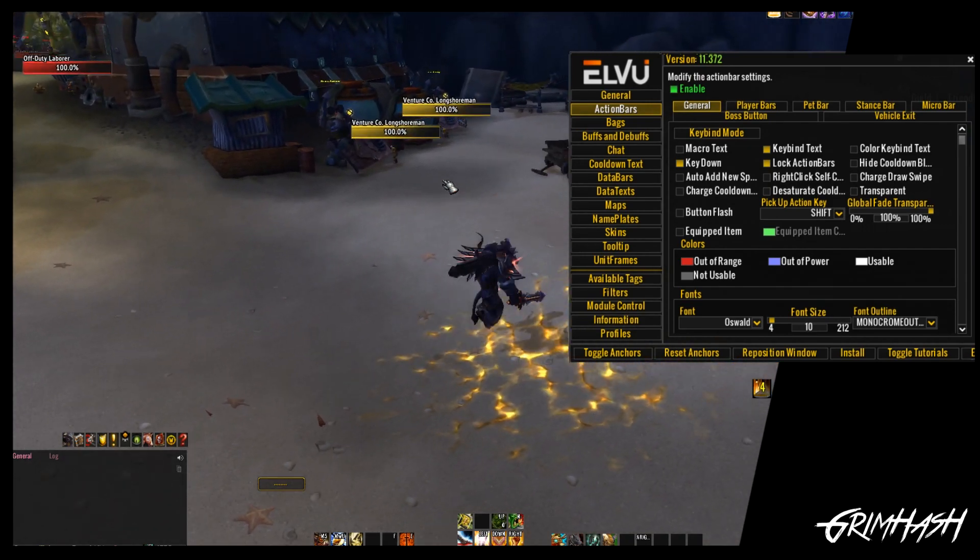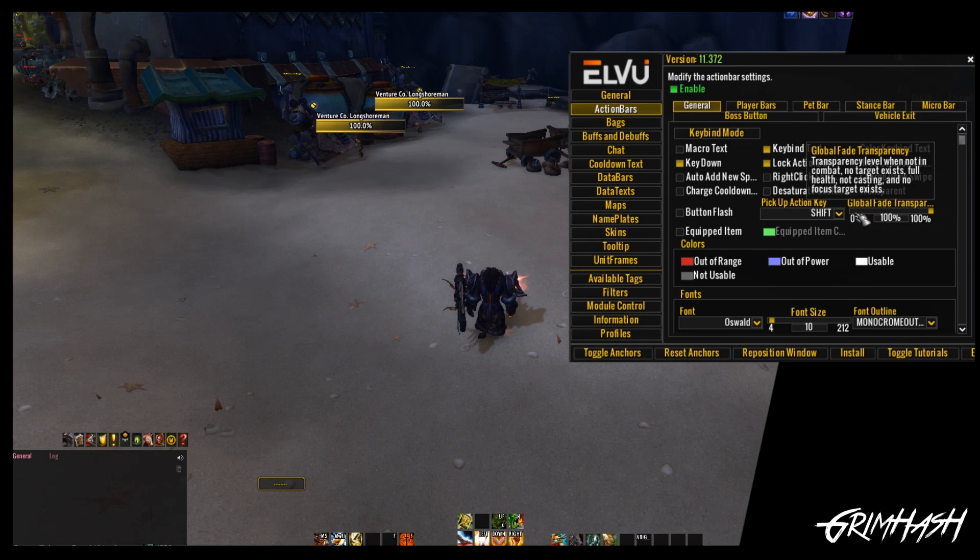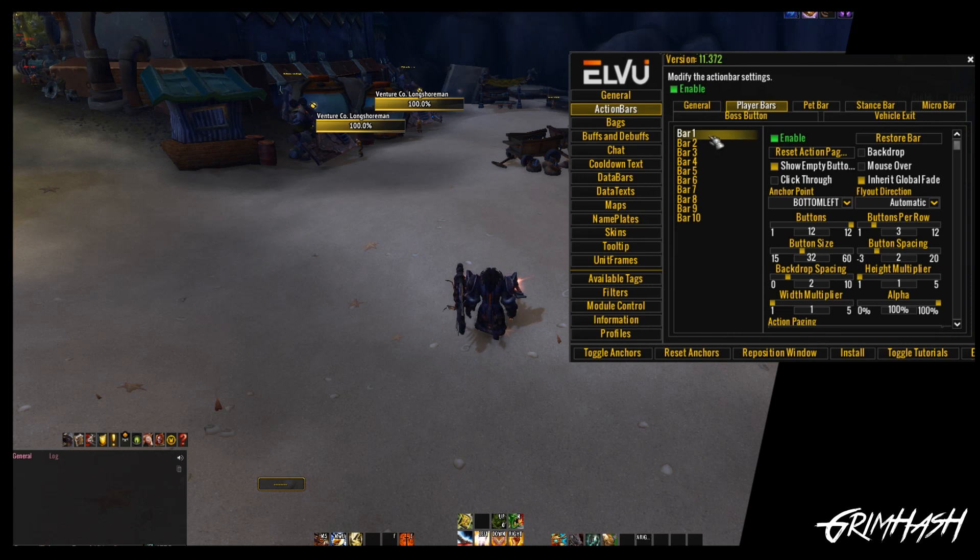It's only going to trigger when I'm geared up and ready to get into combat. You'll see over on the side here there is a slide bar — a fade of transparency. If you have it at zero, you're basically not going to hide when in combat. But you can have it at 50% so you know where all your bars are. It's entirely up to you. I just have it at 100%.